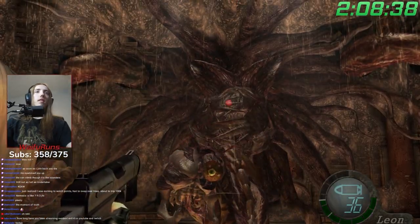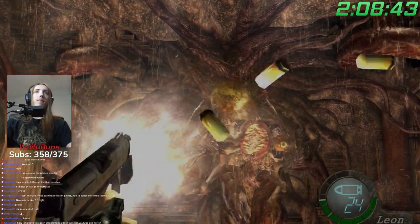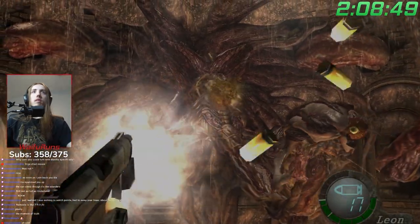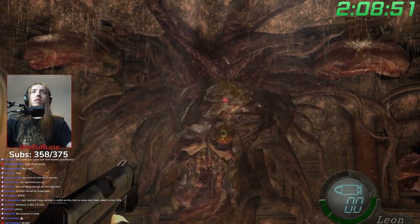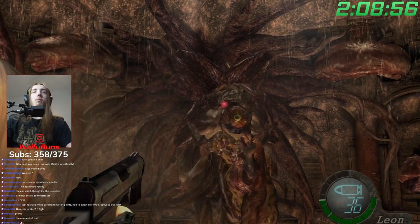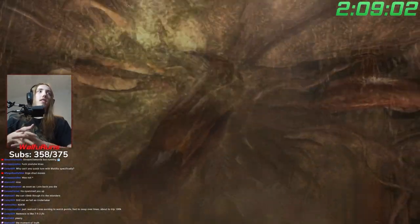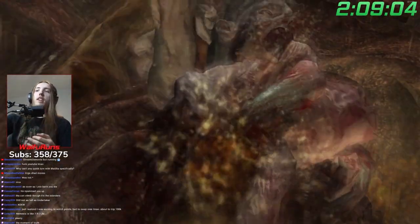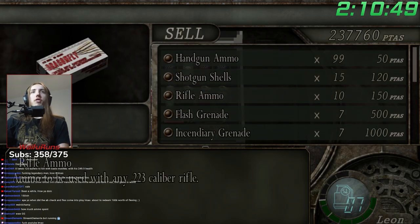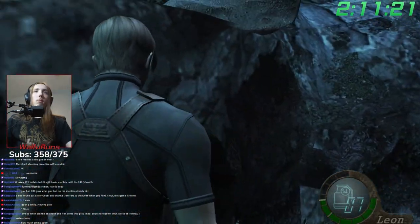Once I finally got past the insane barrage of archers on the elevator, it was time for the moment of truth — would I be able to kill Salazar? This tanky fucker has so much health, and because I only have the Matilda I can't skip the boss. I went in with 202 bullets and left with about 100. The Matilda does about 2 damage per bullet, and so it took about 125 Matilda shots unupgraded to kill the boss. I would once again sell the Matilda and rebuy to get more ammo — at this point all I had to do was run to the end. The randomizer only gets easier from here.